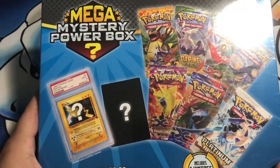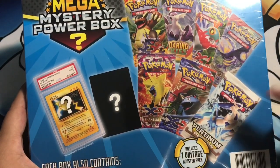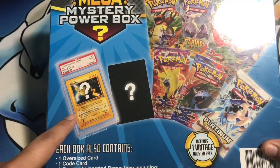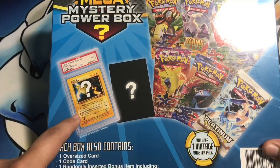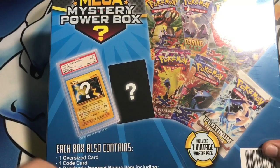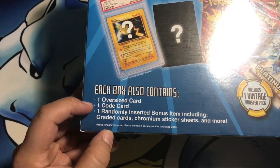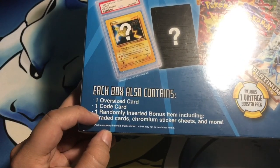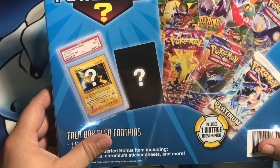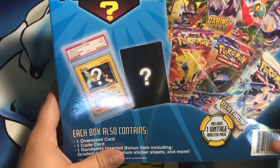This is where it gets random. We're going to get a lot of the X and Y series, the vintage booster pack, and right over here we can see a PSA graded card. I don't think we're going to get anything too super rare considering it's a randomized card. You could also get an oversized card. Each box also includes one oversized card, one code card, and one randomly inserted bonus item including graded cards, sticker sheets, and more - so kind of a mystery, hence the name Mega Mystery.